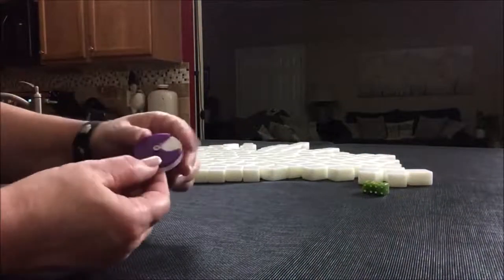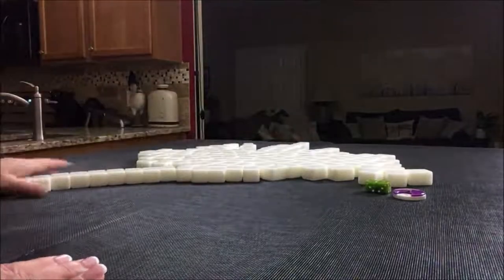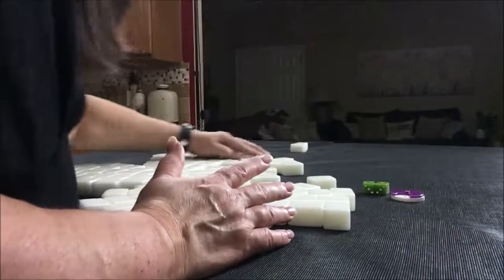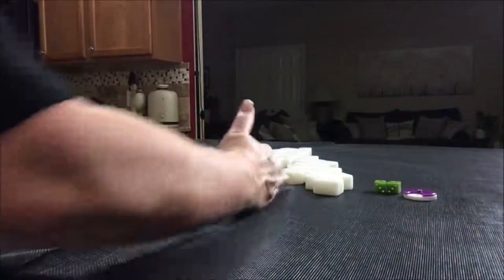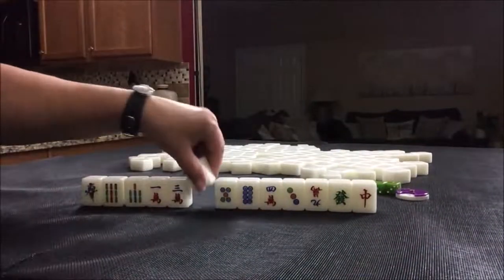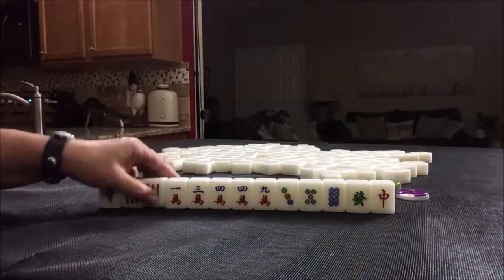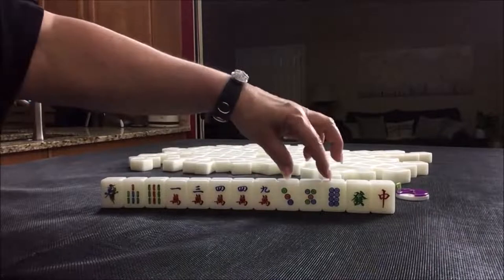So this is going to be the north pull. I rolled a three, so we're going to be in west seat. Here we go. For this one: one, seven, nine, three bams, five cracks, ones and nines, three, five, eight, dragons.